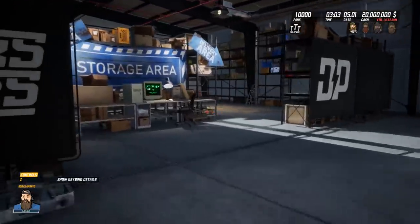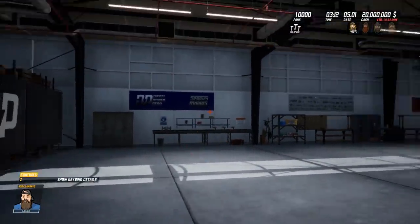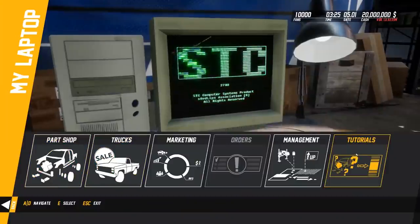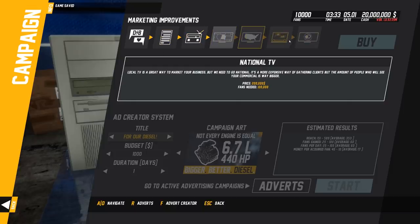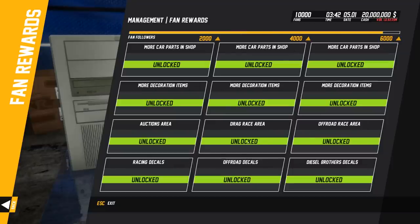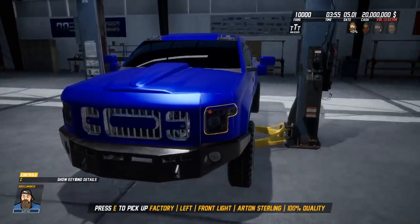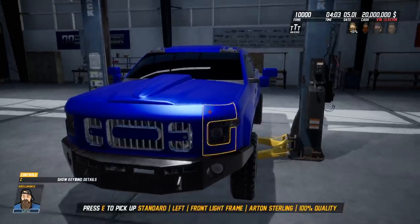What's up everybody, it's Gorilla Man here back with another Diesel Brothers video. I finally figured some stuff out — they just released an update, I think it was today. It's the free roam mode, so you get 20 million cash all the time and 10,000 fans, which lets you buy pretty much everything. The whole point is going to be to trick out a truck as much as we want, 100% — put whatever we want on here.